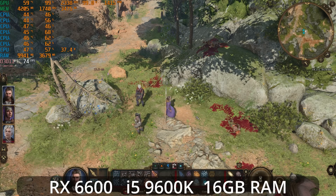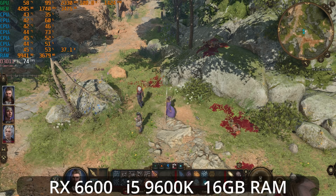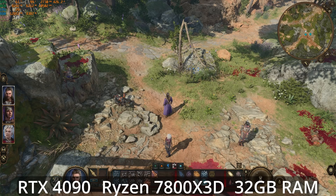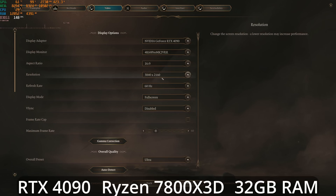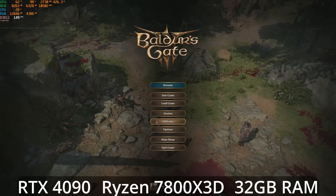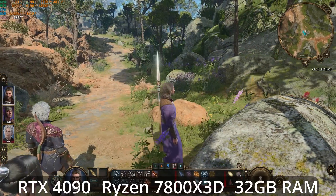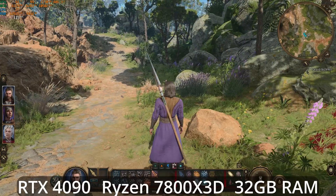Let's just try to max things out on an RTX 4090, because honestly we've already shown the game isn't super demanding even on modest hardware — so what does the most powerful hardware look like? With the RTX 4090 in a Ryzen 7800X3D system — basically the fastest gaming PC you can build right now — at 4K ultra preset, we're at around 140+ fps in the top-down view. Going into the closer viewpoint we can drop below 120 fps, but it's still a very good experience.